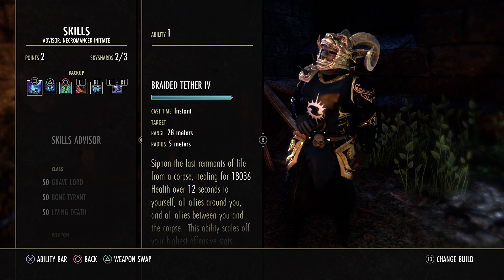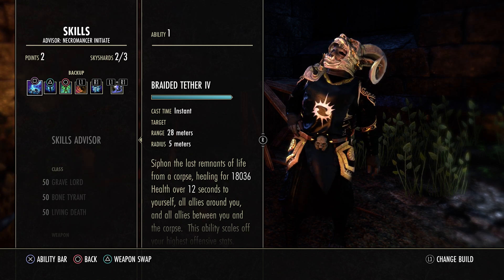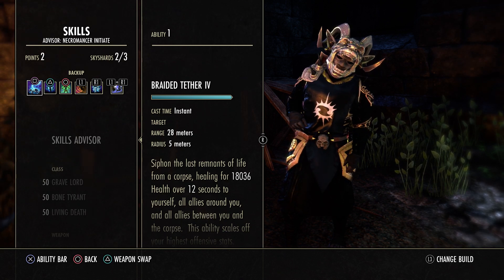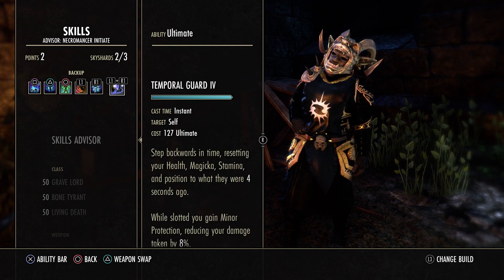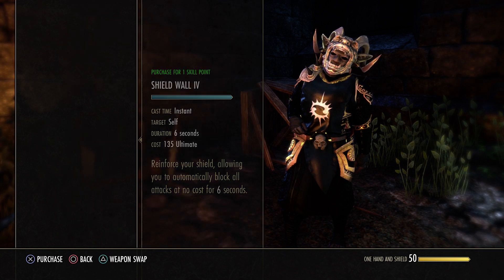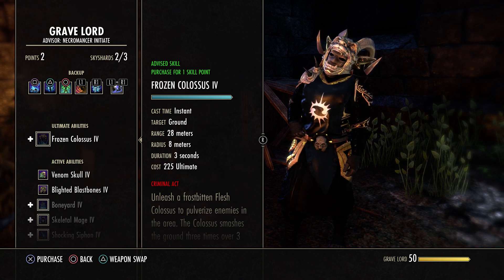Going to the back bar, we have Braided Tether — the other morph of Mortal Coil. If you want to go with Mortal Coil you can, but I don't really need the sustain, and when I'm playing with friends I like to heal them with Braided Tether. Then we have the Ghost, Vigor, Elude for the speed buff, Beckoning Armor, and Temporal Guard. If you want to go with Swords of Immortal on your back bar you can do that. When I hop in a group with friends I don't really need Undo, so I'll sometimes back bar Colossus.